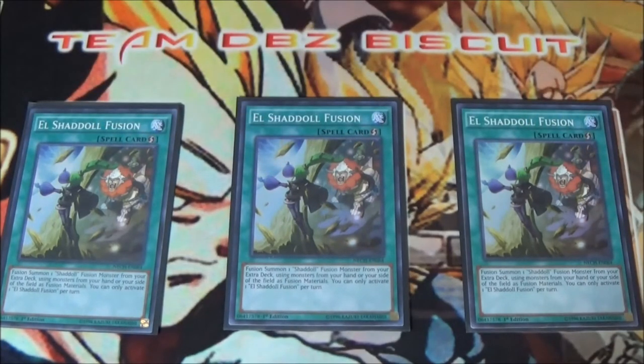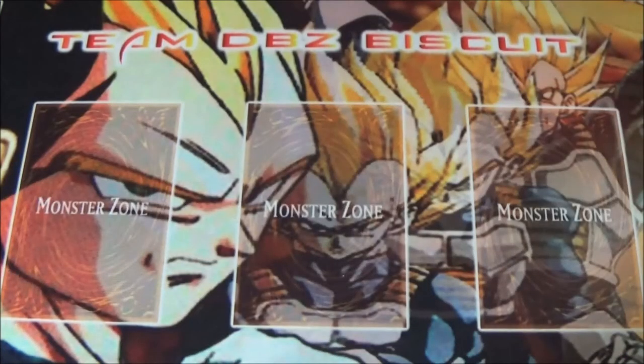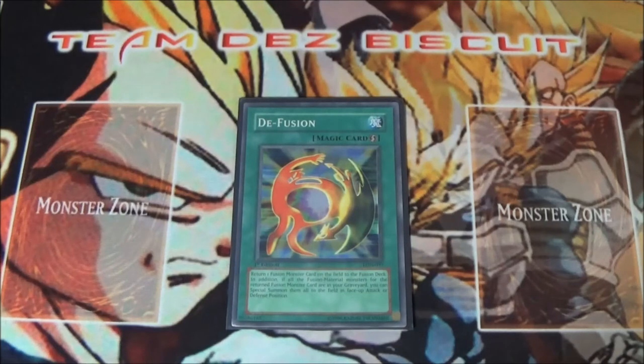We're also running three El Shaddoll Fusion since it's back to three. A lot of people say it's a junk card, but this card can help you pretty much OTK your opponent if you do your plays right — you get two or three Shaddolls out there, attack, and then go into whatever Fusion you want for extra damage. Or you can wait and use it as a defensive card and get out a big Chicken on board. I'm also running one De-Fusion, and the reason why is you can go for OTKs. You can go into a Wind, stop your opponent, hit damage, then De-Fusion for more damage with your Fusion materials, and then go into a Link monster and set up your board.